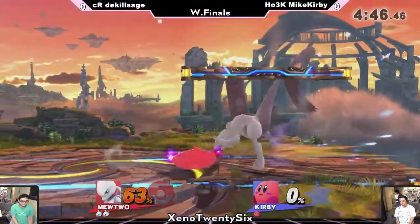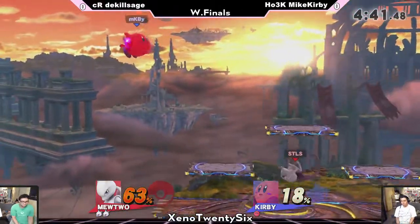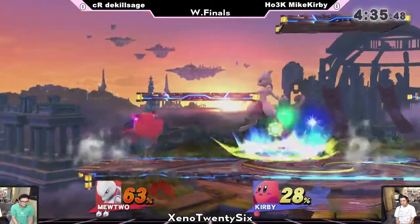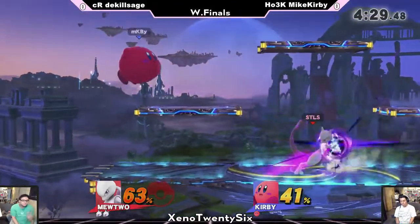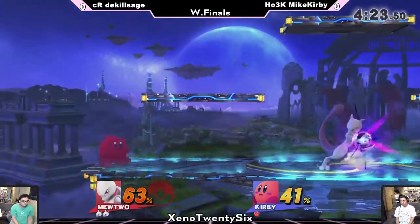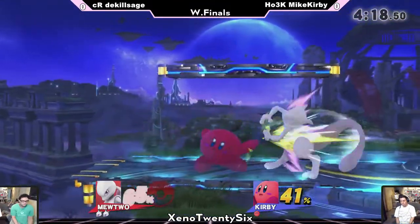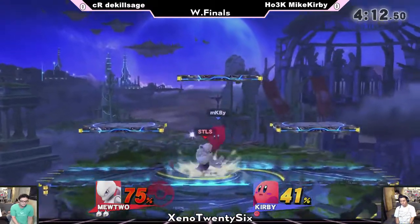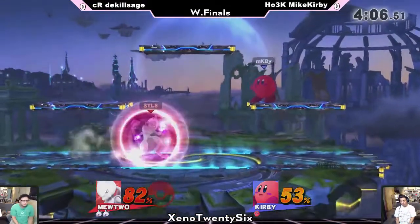Sage tried to use confusion like a scrub. Sage got a little ahead of himself and shot out the move. We're seeing a lot of neutral errors coming from DaKillSage just trying to get through Mike Kirby's defenses. And another problem that Kirby has in this matchup — if you can out-camp Kirby, you're going to do well against him. Right now DaKillSage is doing a pretty good job of staying safe, walking up closely, staying at that D-tilt range. He overextended just a little bit with that dash attack and Mike Kirby immediately picked up on it. He's going to wait for you to get into his zone, but Sage is keeping him at bay.